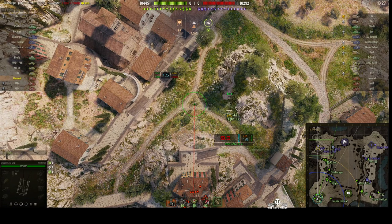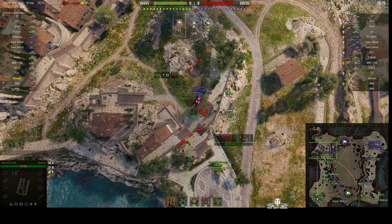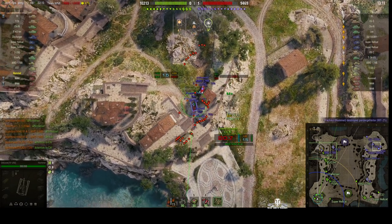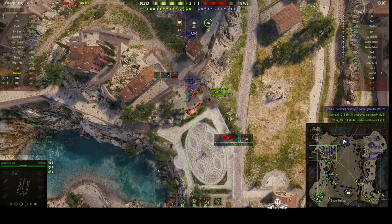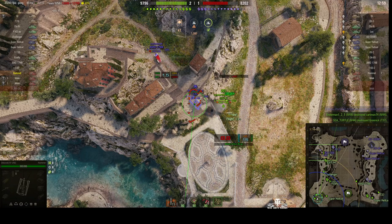Somebody has got their knickers in a twist. There's the AMD again with that nice Mario Kart livery. We fire a round in and the T-37 is being pushed out in front — he's gone. The Leo's now gone over the edge and is vulnerable to fire. So that was a spat between two players that resulted in two enemy tanks being taken out.